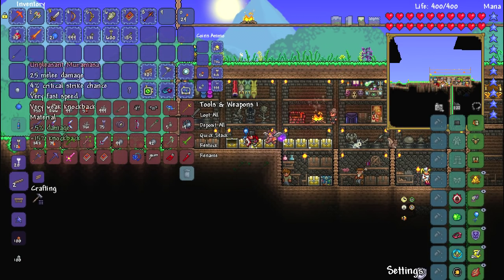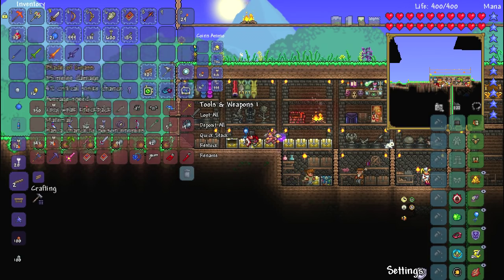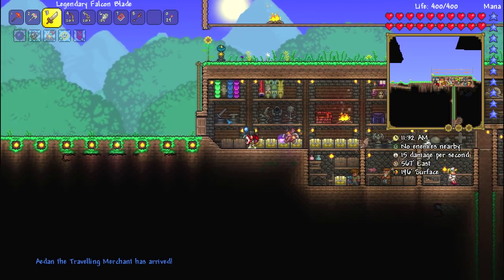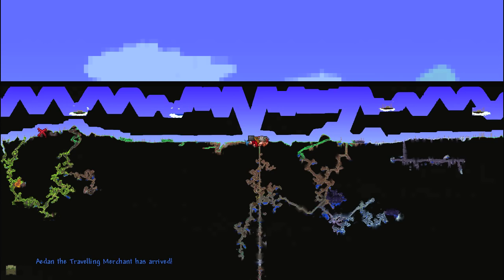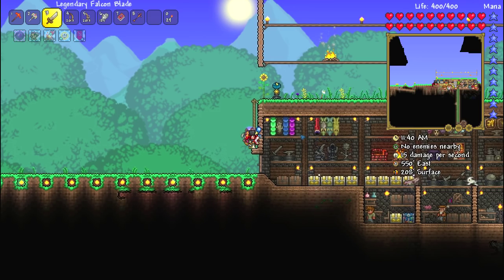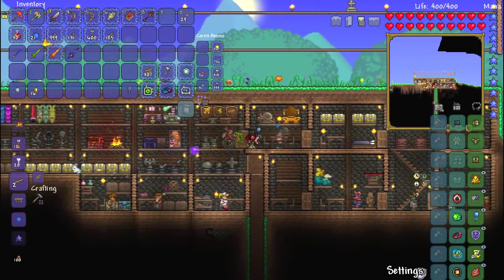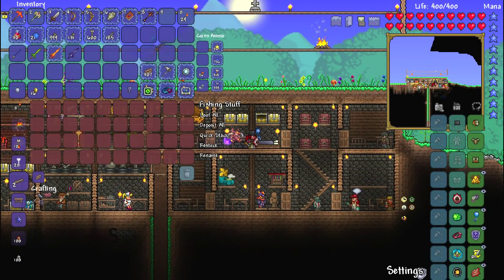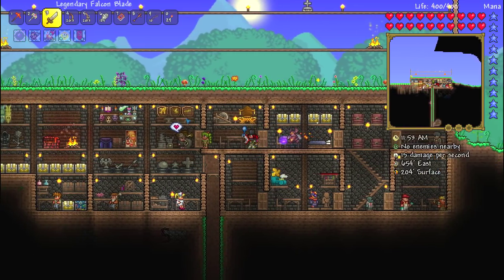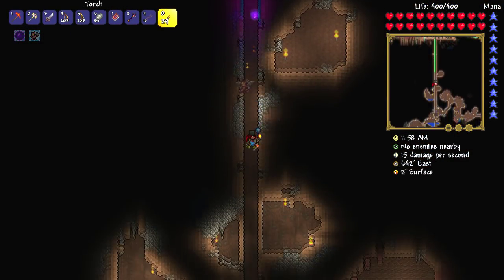So we have a Muramasa, we have a grass blade, we've got the legendary fiery greatsword, and we have this thing here — we should be able to make ourselves the night's edge, right? Where's the guy? He's over there? What the hell, man! I got — you really are a pain in the bum, aren't you? I can't believe he's way over there — that's not really useful. I'm not going to go over to him. Instead, we're going to do the fishing quest and see what we get.